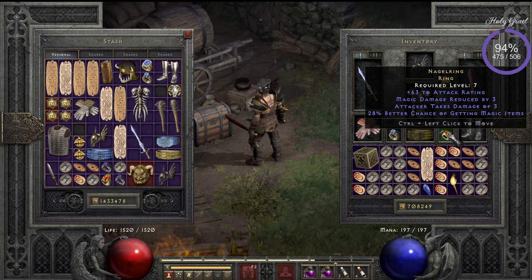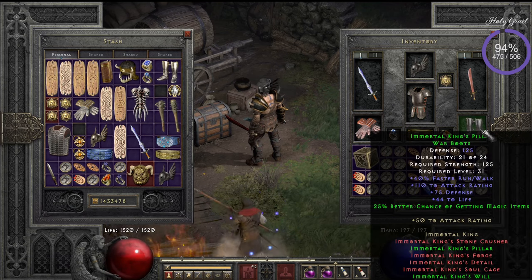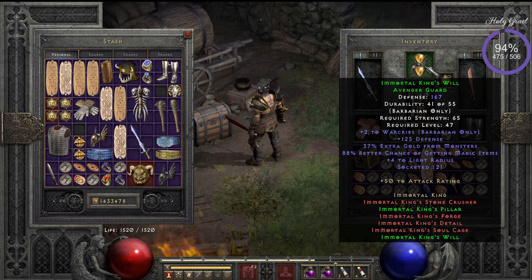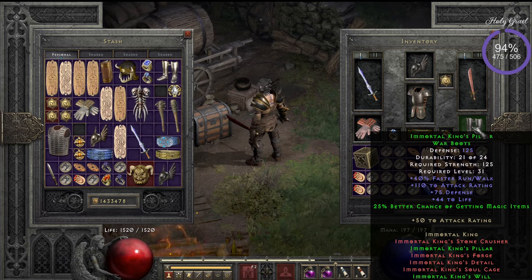I'm also using a Nagelring with 28% magic find — there's also attack rating and physical damage reduced on it, so it's not a bad ring. A perfect one at 30% is really nice. I see a lot of people use Goldwrap belt. I'm using Immortal King's Pillar boots together with Immortal King's Will. The reason is I found a perfect Immortal King's Soul Cage with 40% magic find, and I put two gems in there, so it's 88%. The two-piece bonus also gives plus two to War Cries.